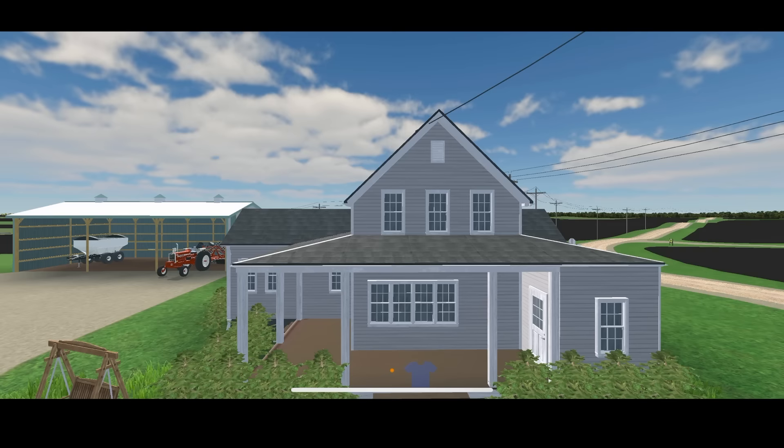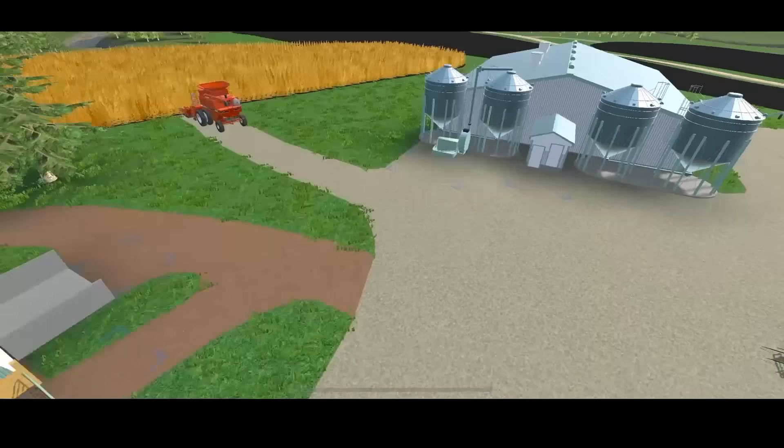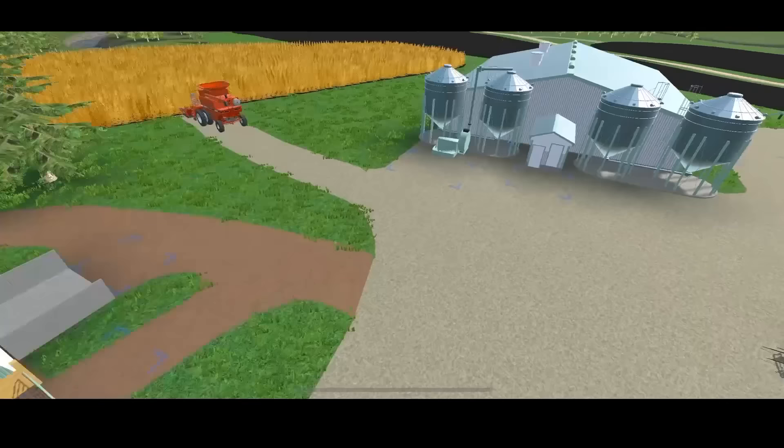Tutorials: farrowing pen — sows will produce piglets here, and piglets will turn into wiener pigs. You have to understand this. These tutorials definitely look through them. You'll get piglets out of the farrowing pen, and once piglets grow up they'll turn into wieners. At that stage you've got to take the animal trailer and move those wiener pigs over to the hog barn and feed them out, then take them to market.